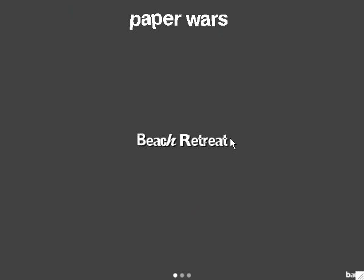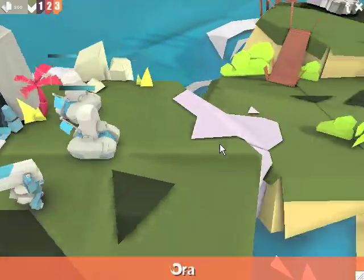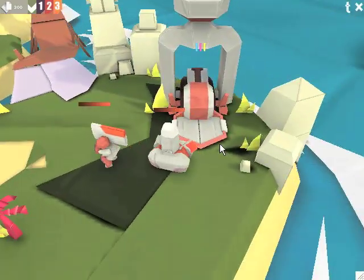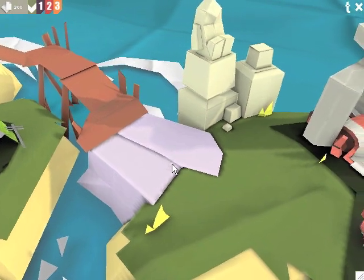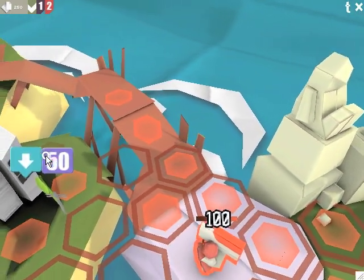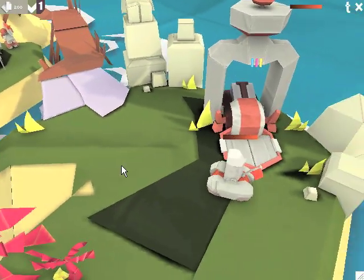I'm going to show you a cool strategy that you can use on Beach Retreat — a map I designed, so I know the strategies. Anyway, blue versus orange. The blue side is probably a little bit easier to play than the orange side, just by the nature of the layout. I'm going to show you a strategy for the orange team that will help you quickly expand and maybe even get the upper hand. First thing, we're going to take our soldier and glide him right over to this little spot behind the city — a secret little cove area.